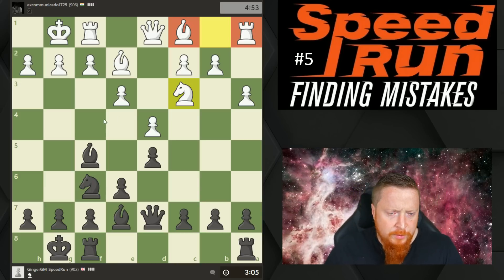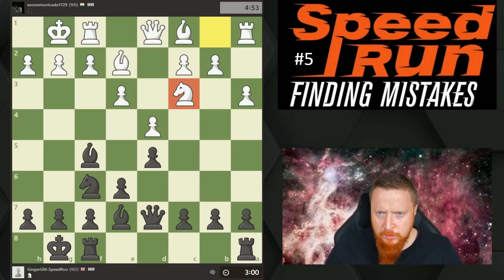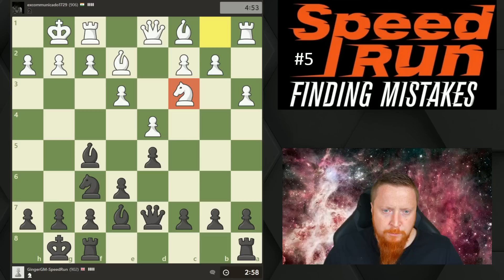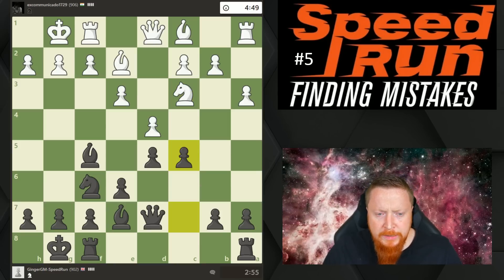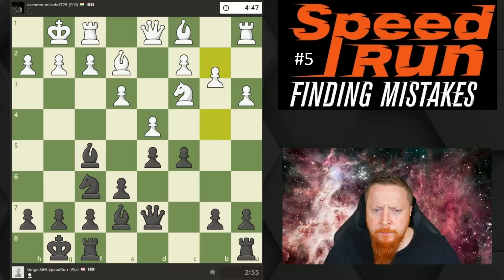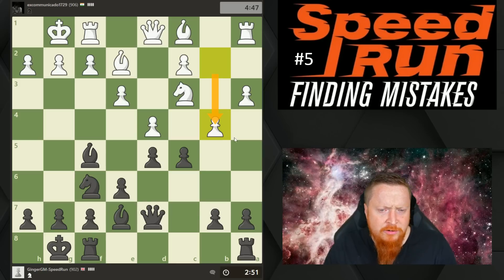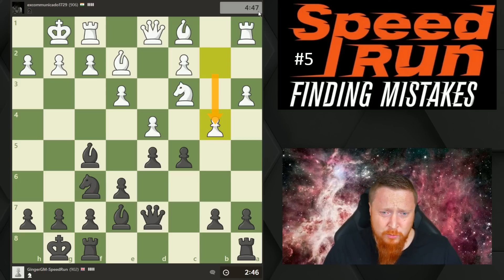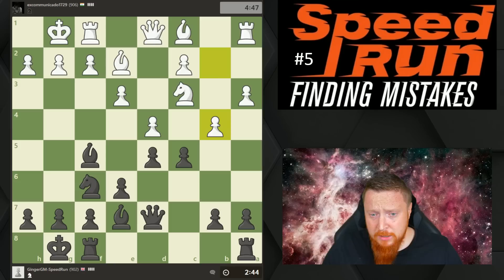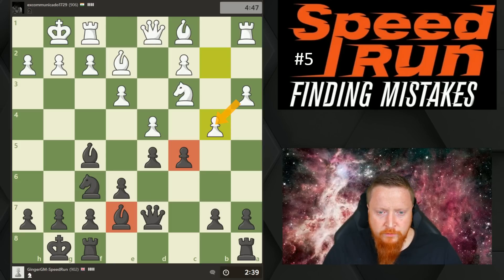Now that I'm castled and developed, I can start thinking about plans. The center of the board is very important — we have a symmetrical structure here, but one problem my opponent has with the knight where it is is that he's blocking his pawn in. I want to try to get hold of the center and get more pawns there, so I'll be very happy if he takes. My opponent has now lashed out, but this is just a blunder — he took only a couple of seconds to play this move.